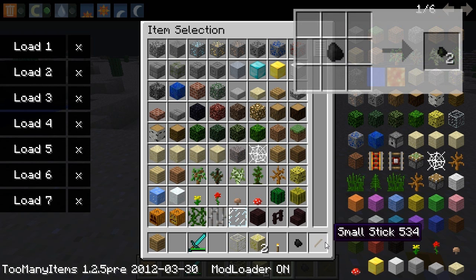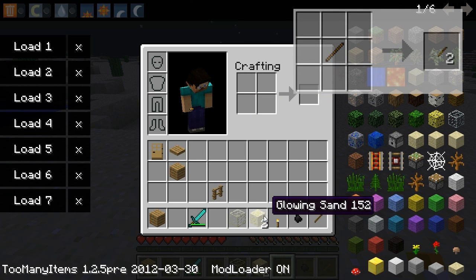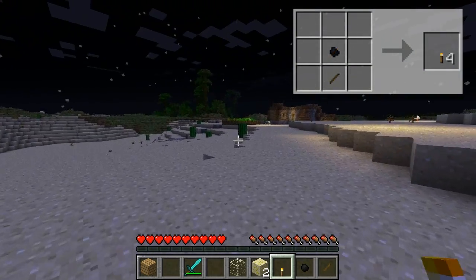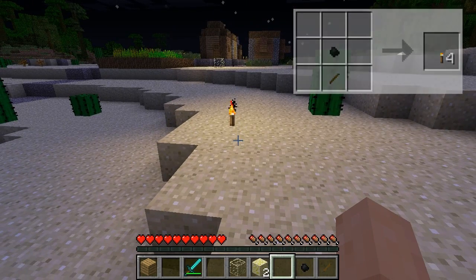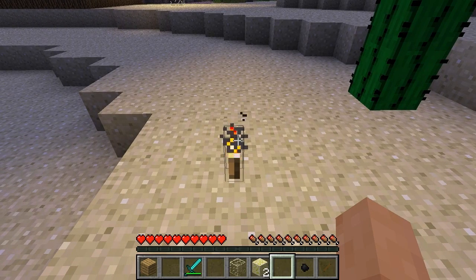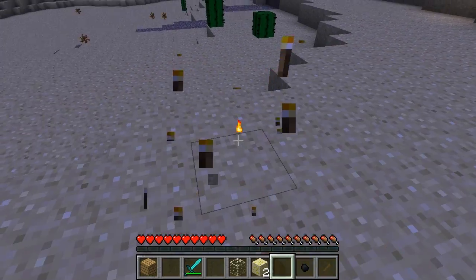We've got these other items called the small torch, small coal, and small stick. You put the small stick and the small coal together to create four small torches. The reason I have two glowing sands is because the crafting recipe produced two. The small torch gives off less light than a regular torch — you could put it on fence posts, maybe make candles on your table.